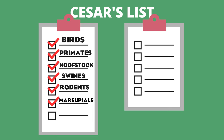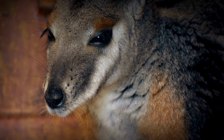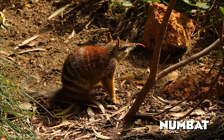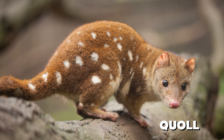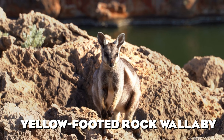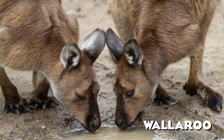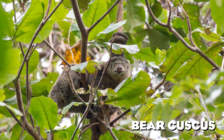Even though the marsupial roster grew with the Tasmanian Devil and Quokka, there are still animals from this family I'd like to see. The Numbat is a striped endangered species that mainly eats insects. The Quoll is a carnivore native to Australia and New Guinea with brown fur and small white spots. The Greater Bilby is a long-eared rabbit-like nocturnal marsupial native to Australia. I would also add a new species of Wallaby, especially the beautiful Yellow-Footed Rock Wallaby, known as one of the most colorful macropods. The Wallaroo is another macropod intermediate in size between kangaroos and wallabies. The Bear Cuscus, native to Indonesia, is an arboreal marsupial that spends its days eating leaves and resting, similar to the Australian koala.